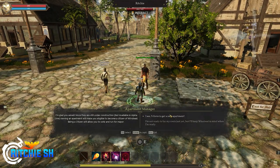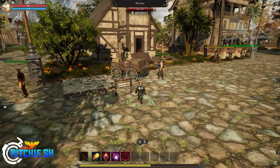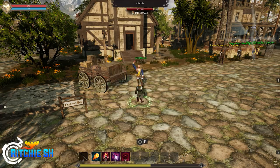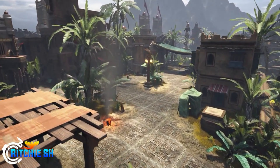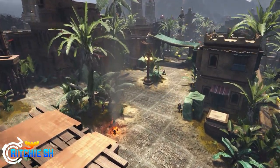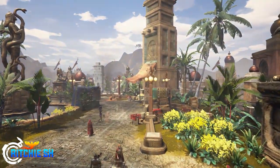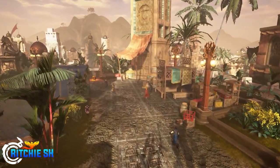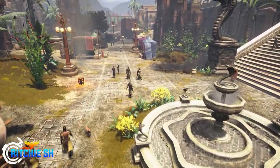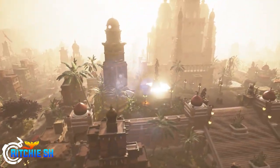At stage three, each of the four node types will gain what is called a unique building, something to help push the node forward in its direction. For the economic node, the Market appears at stage three. Markets will be the center of trade in the node where all players can buy, sell goods, and make a profit. Markets feature an auction house where you can sell raw resources and processed goods. When listing an item, you pay a small fee and it becomes available to all others who visit the auction house.